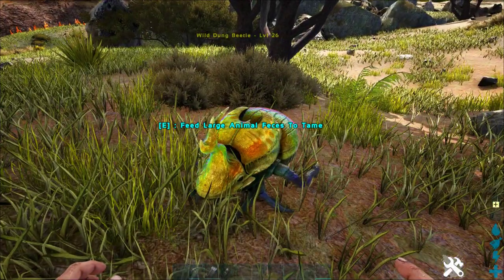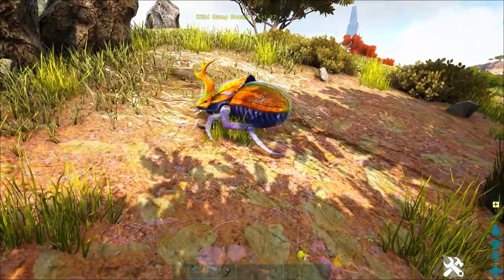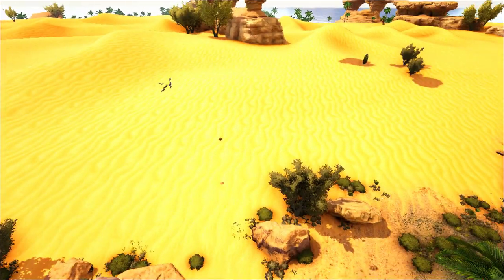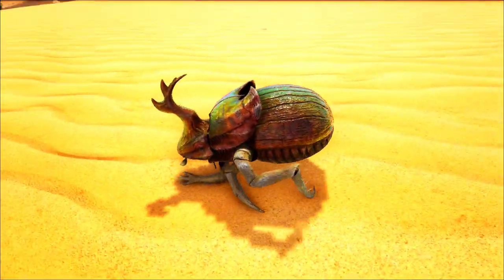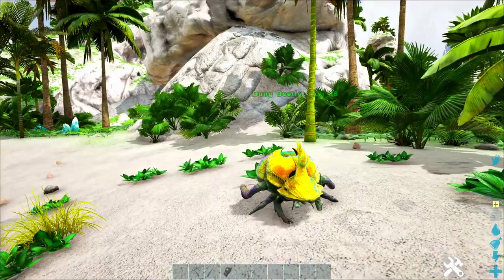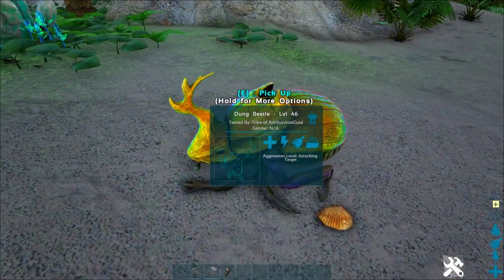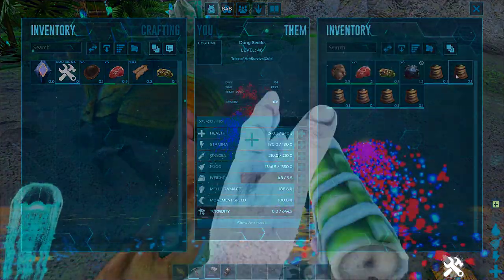Welcome back to another episode of the Ark Survival Guide. Today we're going to teach you all about dung beetles and specifically show you where to find them in the Crystal Isles map. Dung beetles are one of the most underrated creatures in Ark because they are so useful — a dung beetle can convert all of your dino's poop into fertilizer and oil, and if you have a couple, you can have an unlimited oil supply in your base.